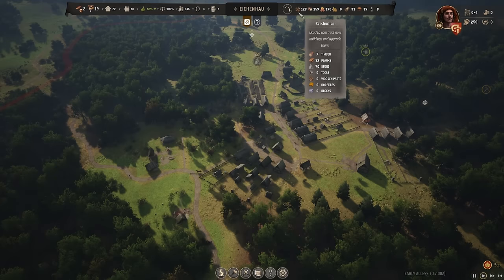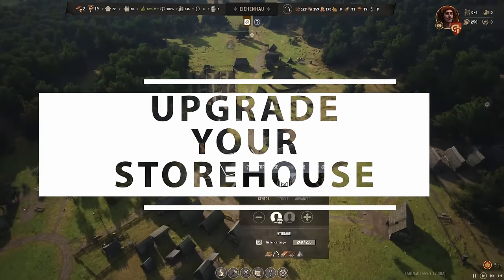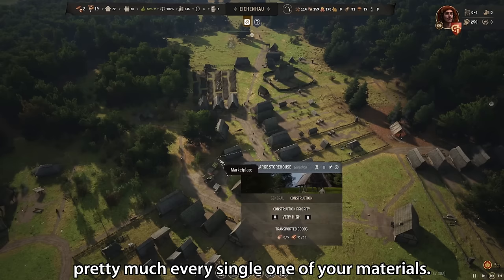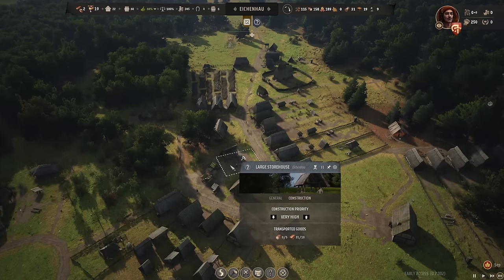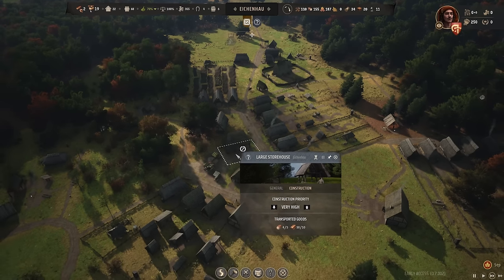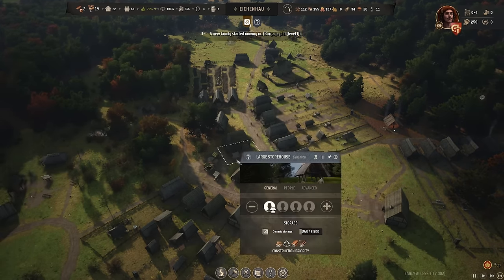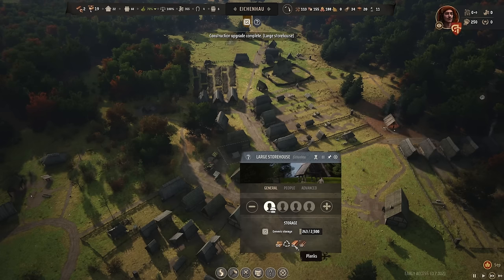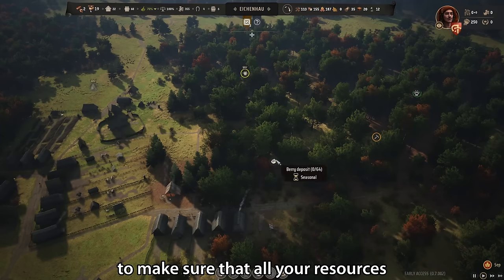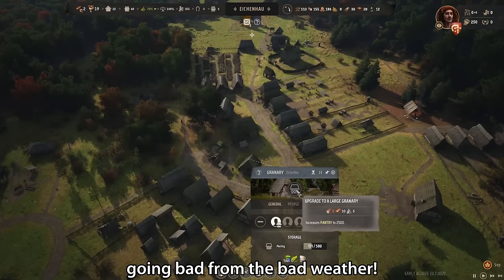Tip eight: make sure you upgrade your storehouse as soon as possible. This is where you store pretty much every single material — your iron, roof tiles, wood, firewood, timber, everything except food, which is stored in the granary. The storehouse can get full very quickly, so upgrade it as soon as you can to make sure your resources aren't being left outside, going bad from the weather.